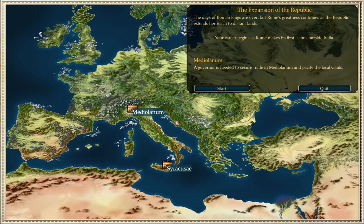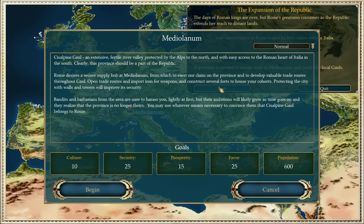That used to scare me when I was little, but I think we can try it now. In this city the governor is needed to secure trade in Mediolanum and pacify local Gauls. We have some introductory narration presenting the problem. In Cisalpine Gaul there is a lot they want to do — an extensive fertile river valley protected by the Alps to the north.